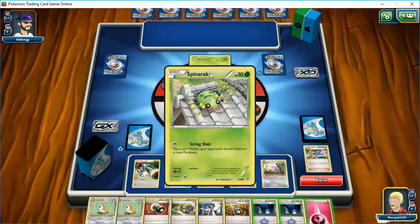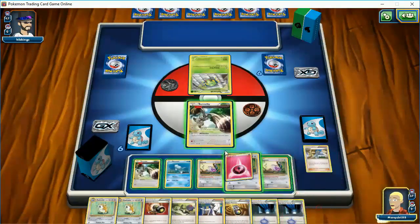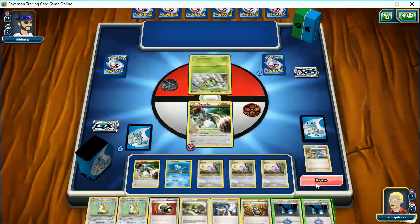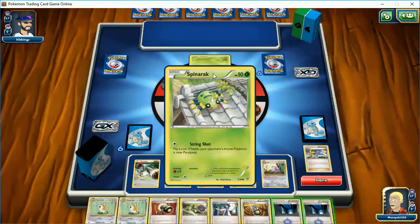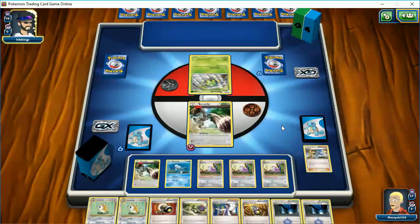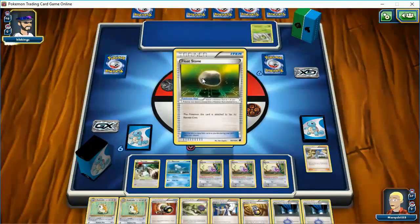I think he should have plenty. There's a Spinarak — I'm sure there's Octillery. He should be okay in that respect. I think we're good. There's really nothing else to play. I'm not going to play my Stadium now, but I think my opponent has one. I'm guessing there's a Forest of Giant Plants in here. So he's planning to lose this one, which is fine.